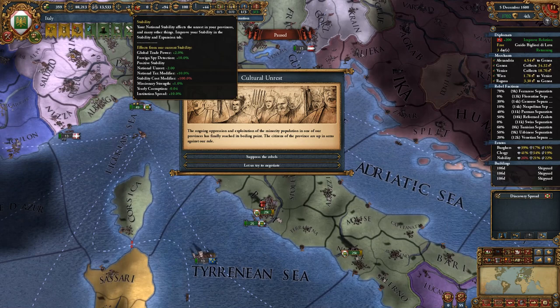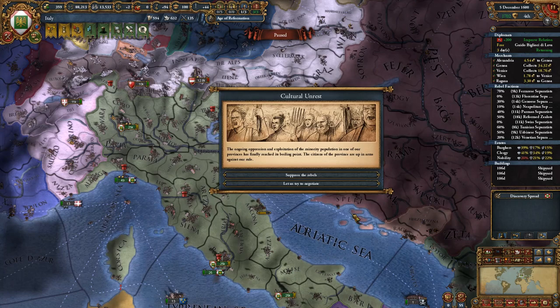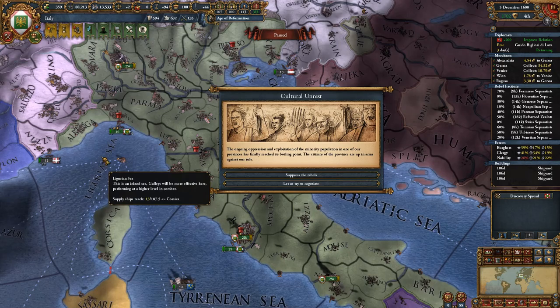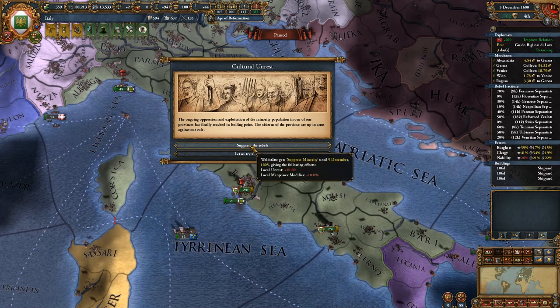I wish they would change stability to how Imperator Rome changed it - where stability is a number that slowly ticks up based on a lot of different factors, not like this way in EU4. It's just odd. I don't understand what it's supposed to represent. You'll be at negative 3 stability and everything will be going great, or at plus 3 stability and have event after event of negative problems. The ability to tick it up at any time using admin power also takes away from whatever it's supposed to represent. They've had this since EU3 and still haven't changed it, and it's terrible.